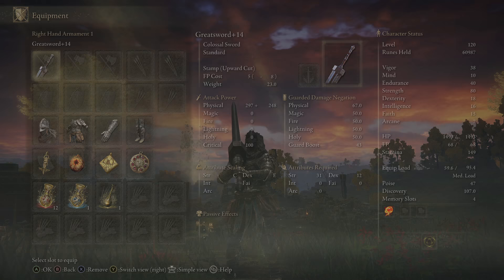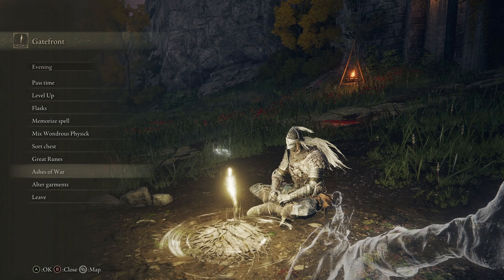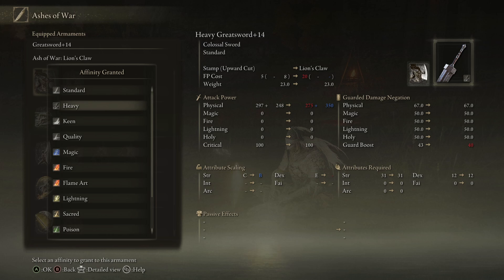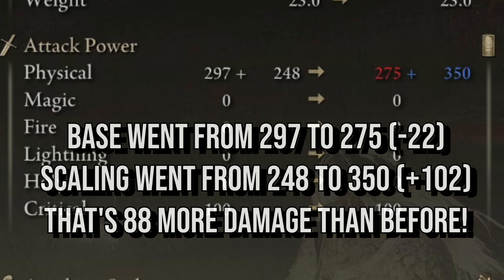It is awesome when you have a standard weapon like the greatsword because that means you can change its affinity and also change the ash of war itself to something better. Right now it starts with Stamp with Uppercut but let's go to any grace and use our whetstones to change the affinity. I'm going to pick any ash of war — it doesn't matter — and you can see all the different affinities. For 80 strength, heavy is the way to go because it makes the scaling on strength go up from C to B.